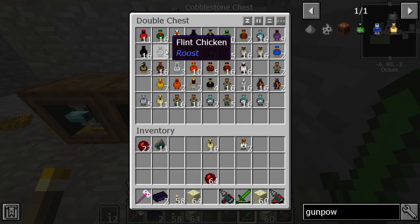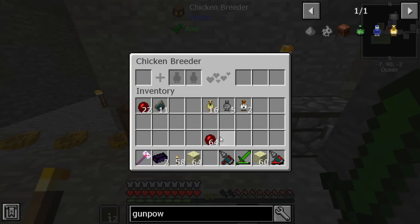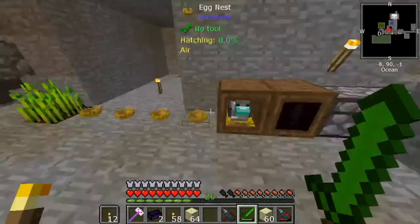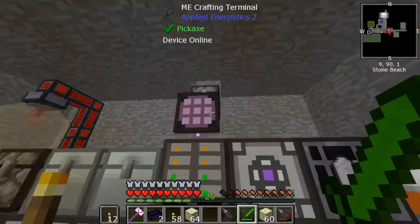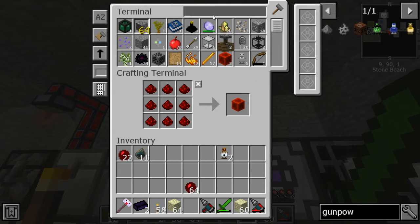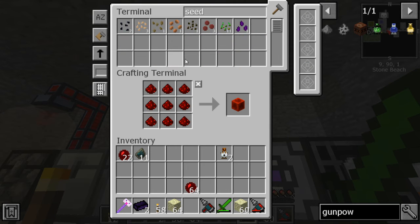Gunpowder is going to be sand and flint, and I know that we have both of those for sure, because those are the very basic minimum chickens that you need at the start of the game. But yeah, I've been feeling like playing another pack — I don't know, I feel kind of burnt out on this one a little.